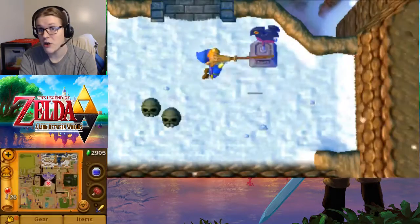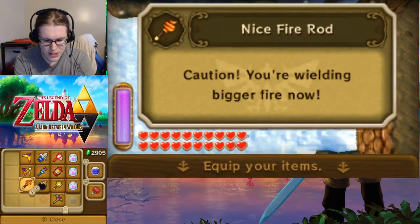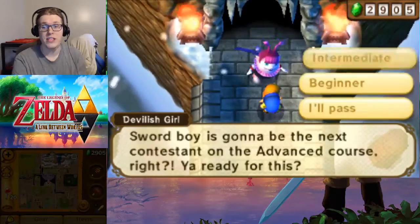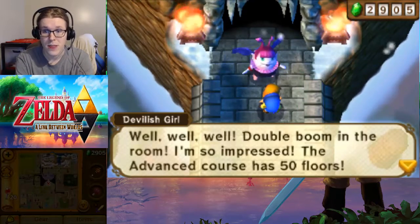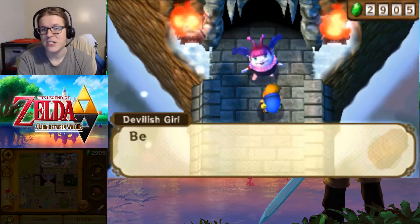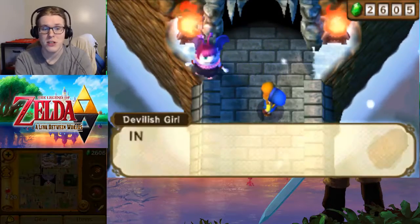Like last time, we are going to be running in with both our hammer, and I'm going to auto equip the Fire Rod. It is a nice starting weapon. We're full health, we've got three fairies and a potion. 300 rupees for 50 floors — let's do it.